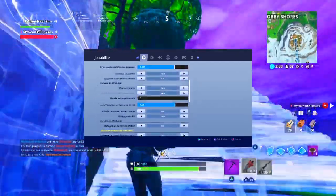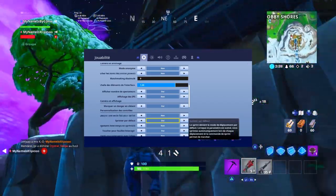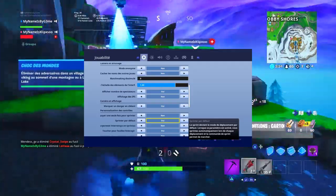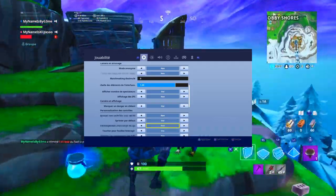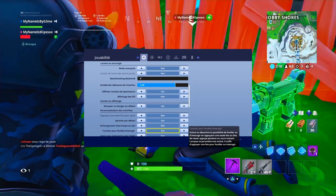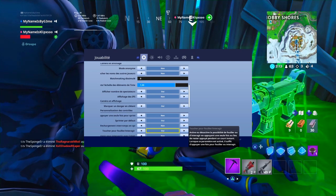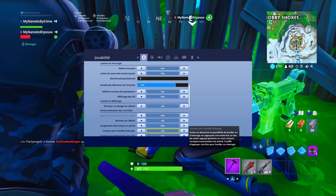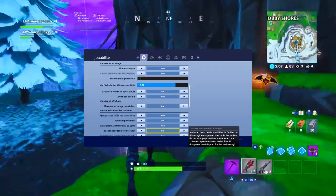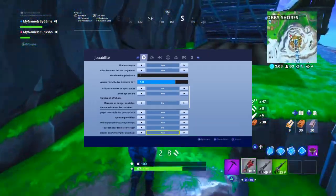Ensuite, sprinter par défaut — moi j'ai mis activé. Comme ça vous n'avez pas besoin d'appuyer sur le joystick pour sprinter, vous allez juste maintenir votre joystick vers l'avant. Ensuite, toucher pour fouiller et interagir — j'ai mis activé. C'est un petit temps d'adaptation, mais c'est beaucoup mieux. Par exemple quand vous fouillez un coffre, vous n'êtes pas obligé de rester appuyé — vous allez juste taper une fois sur carré, ça va maintenir tout seul.